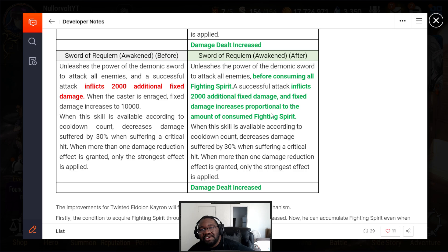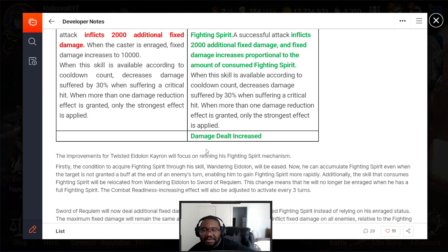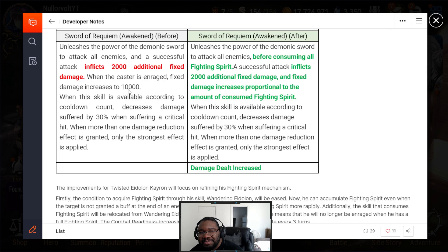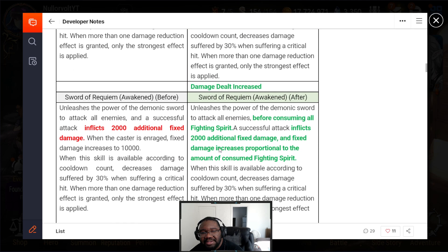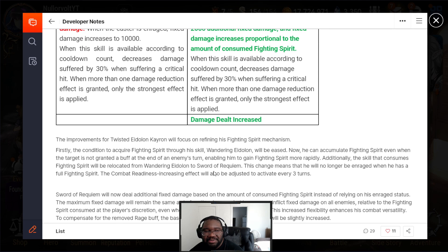I was having a hard time understanding this, but pretty much instead of needing a specific rate to inflict 10,000 fixed damage, you can rip it off the bat on any amount of fighting spirit. Before consuming all fighting spirit, a successful attack inflicts 2,000 additional fixed damage, increasing proportional to the amount of consumed fighting spirit. So at full fighting spirit he still does 10,000, but at 50 fighting spirit you'd do 5,000 instead. That's gonna be amazing for K-Ron.